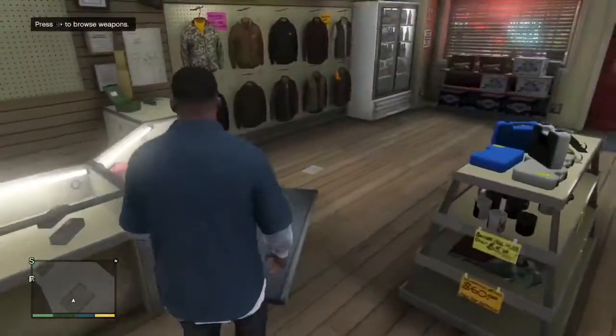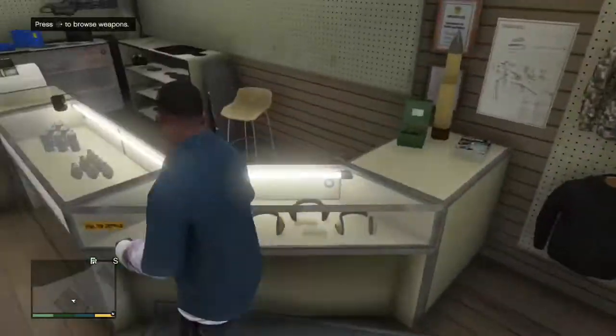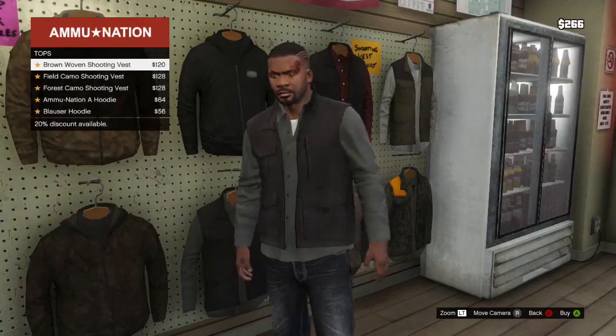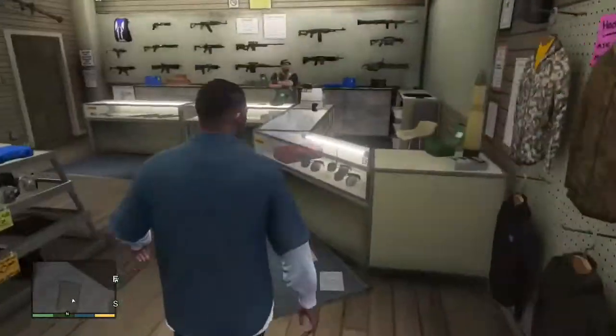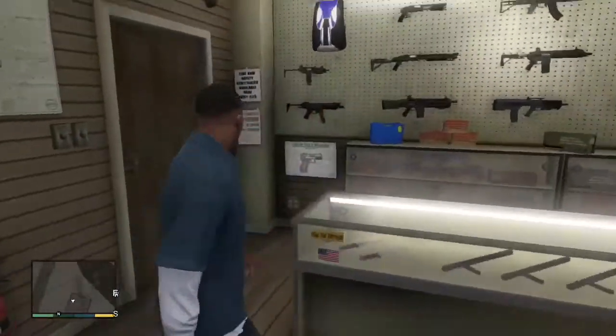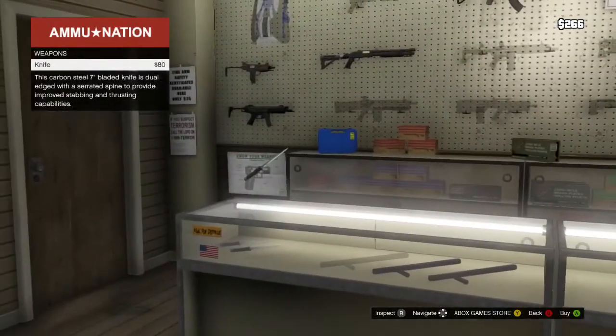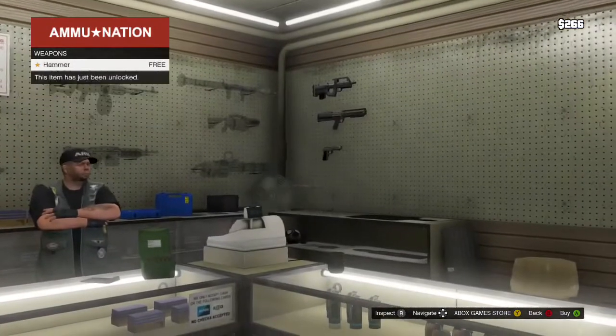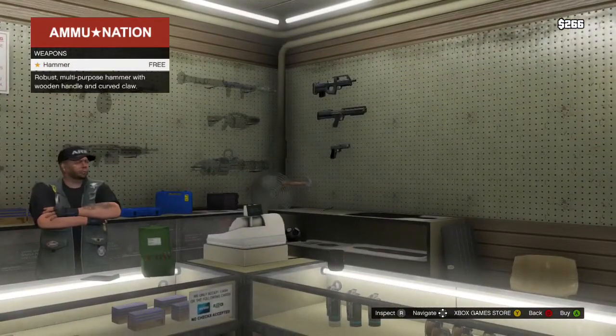Alex, are you going to look at the Rockstar Social Club Assault SMG? Actually, I think I'm going to buy the Collector's Edition. If you get the Rockstar Social Club and sign up to that, you get an Assault SMG. If you've got the Collector's Edition, you can get some other weapons. All the upgrades for those are free and the gun is free, so it's pretty easy if you do that.